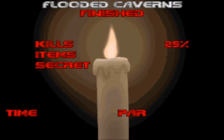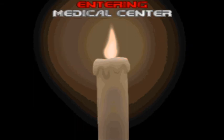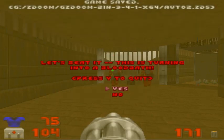Flooded Caverns — done. This might actually be a little bit easier than the previous map, I guess because it's more wide open. There aren't any Barons on this map, at least. But there is a Mancubus, and they do give you invulnerability. You can use it to fight the Hell Knights and the Gunners, or save it for the Mancubus and the Cacodemons — it really doesn't matter. With that being said, we're moving on to the next map, Medical Center. I will see you guys next time. Take care, everybody. God bless. Enjoy the rest of your day.